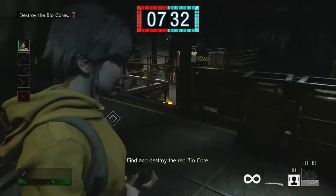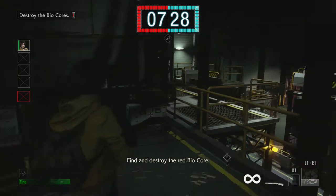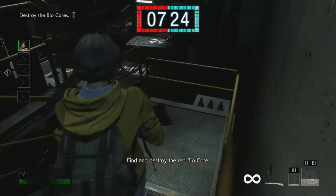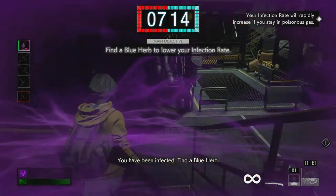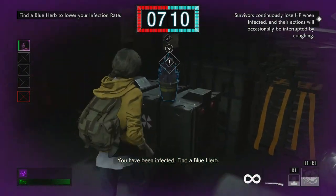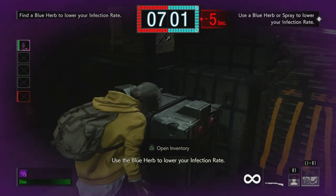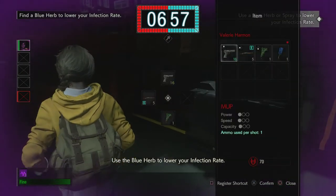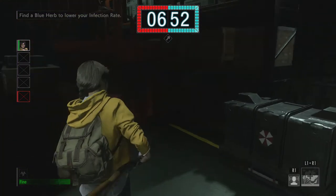Find and destroy the red biocore. You have been infected — find a blue herb. Use the blue herb to lower your infection rate.